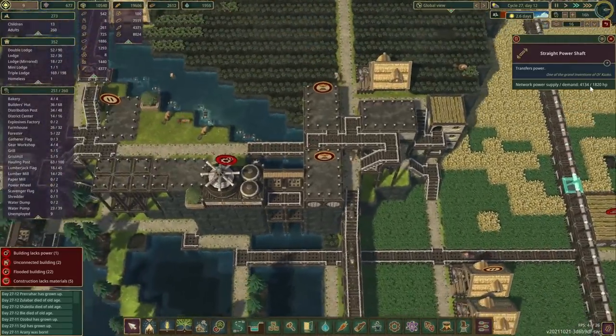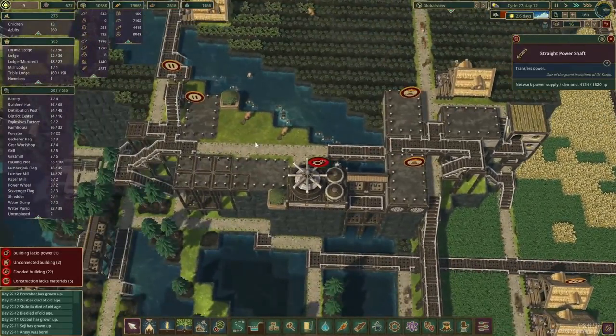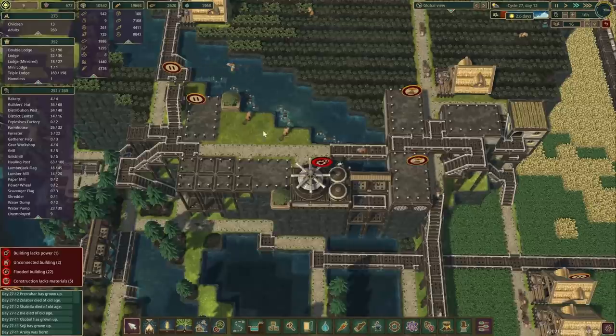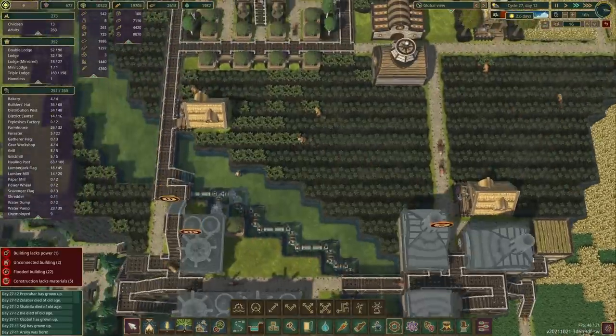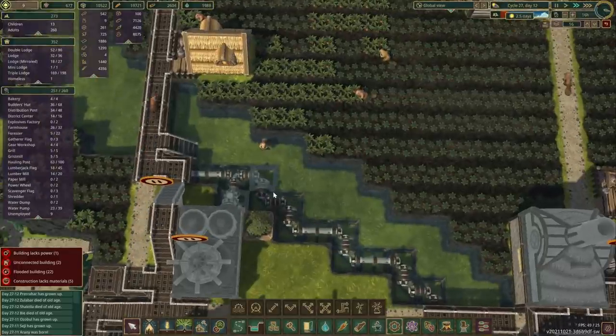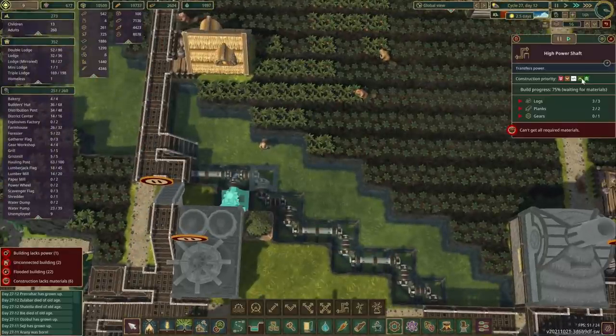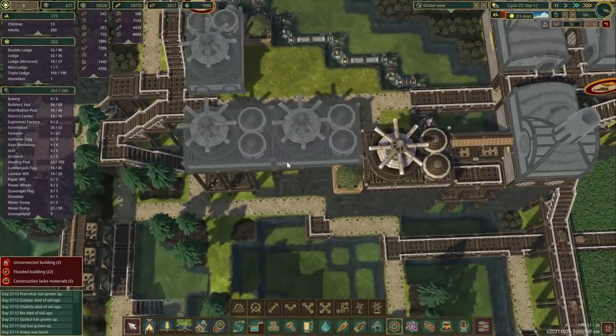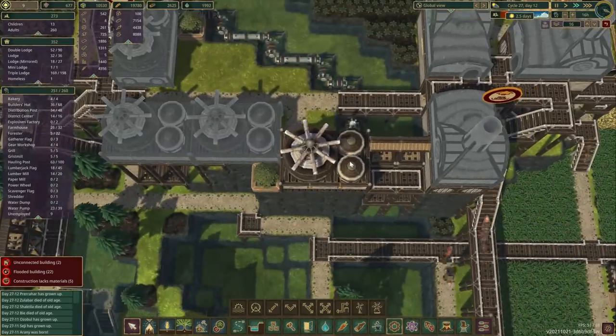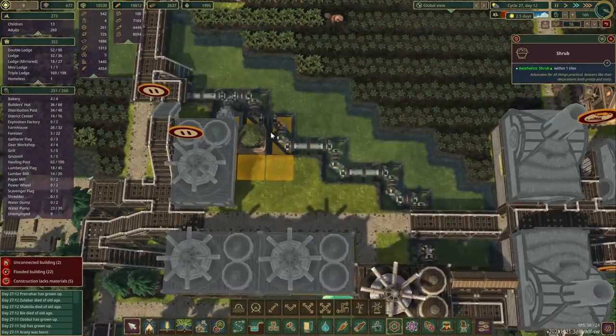Let's check the power again — wind is coming in now. We've got 4,100 horsepower — or beaver power, whichever you prefer. Is anyone building this one here? Maybe we get this done first before we plug it in. Right, so that's in place. We've got a few decorations, and we're leaving this spot.